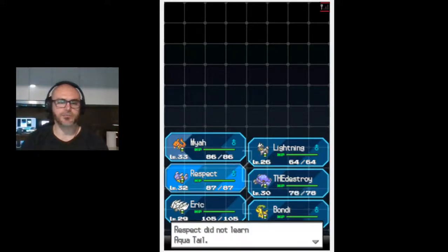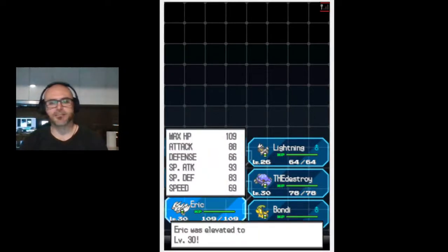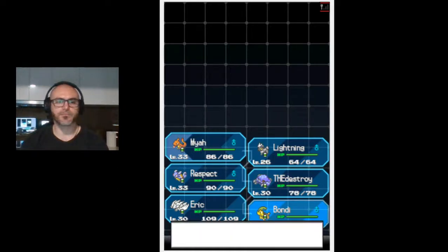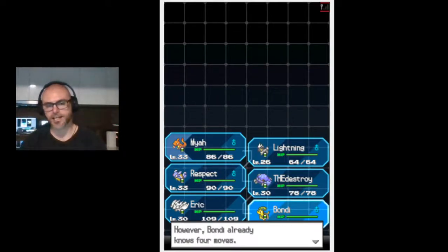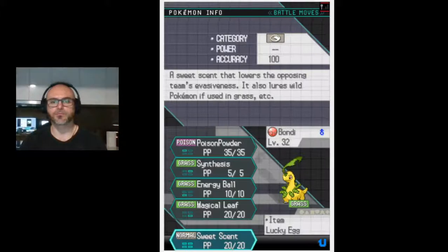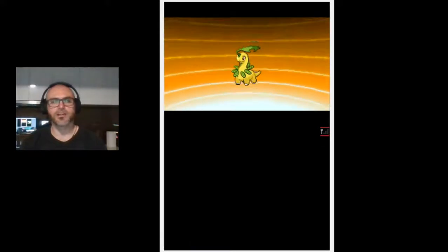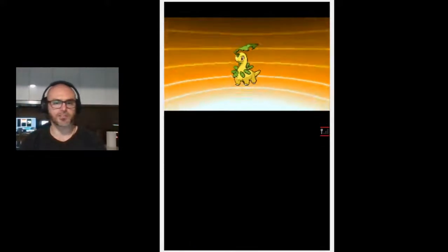Aqua tail is a physical move so we won't learn that. The way that moves are broken up in this game is that there are special moves and physical moves, and there's special attack and physical attack, and also special defense and physical defense. It's just about trying to balance all of these different things. I knew someone evolved close to 30.